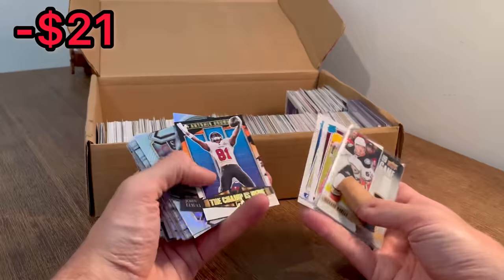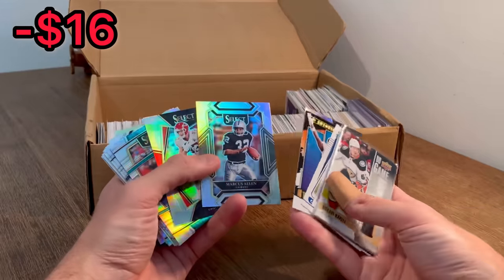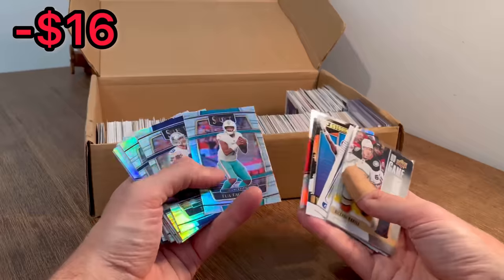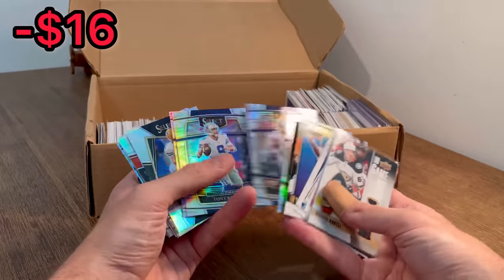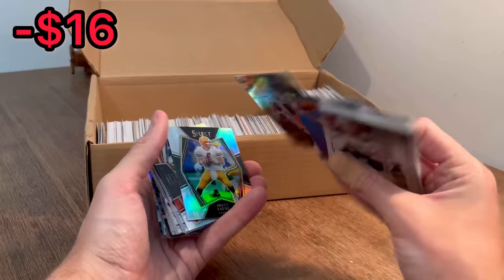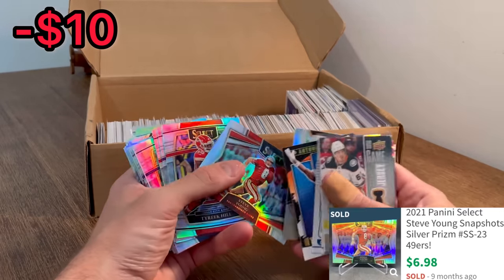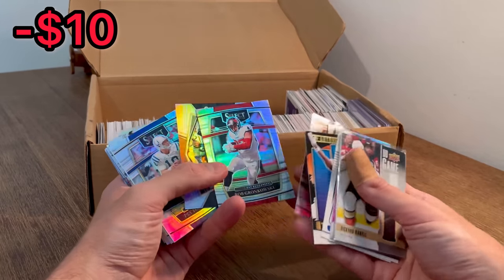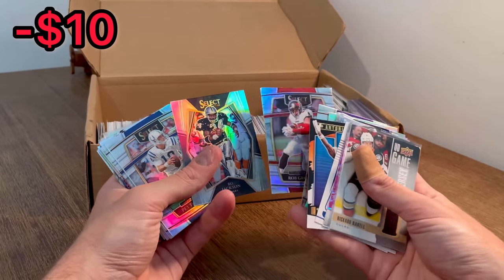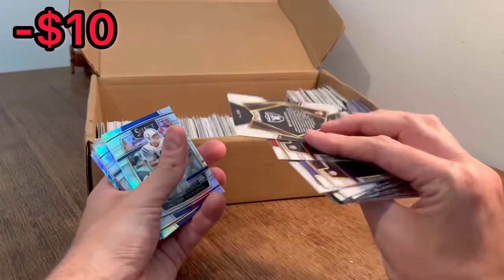Tobias Harris. John Elway, Select Silver. Marcus Allen. Travis Kelce. Tua — he had an insane first game. Tony Romo. A bunch of Tony Romo silvers. Brett Favre. Steve Young right there. Tyreek Hill. Justin Jefferson. Gronk. These cards actually may be worth a few bucks each — at least some of them should be worth a little bit.